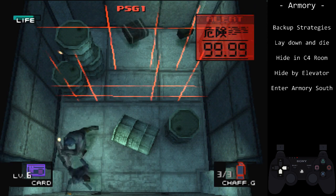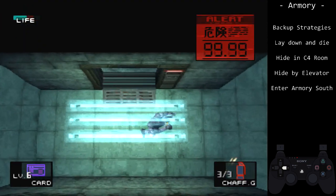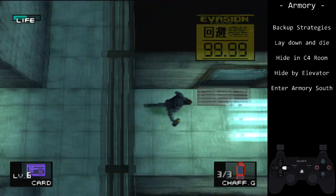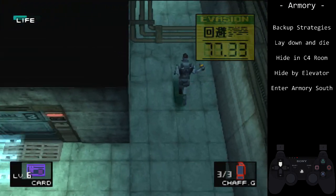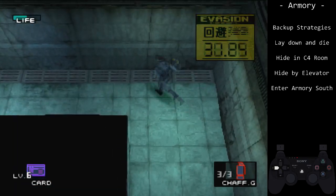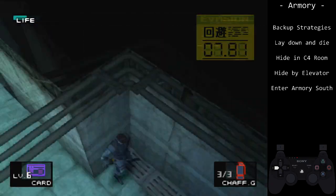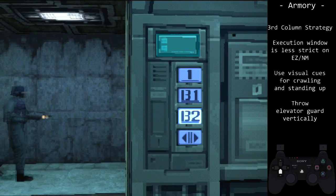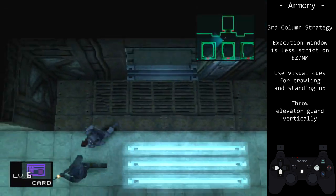There is another strategy that saves a few seconds over second column: the third column strategy, originally for TAS. This strategy is recommended only for advanced players, as the execution is difficult. You will gain more from improving your Tower B, liquid fight, and overall movement compared to third column. You've been warned.